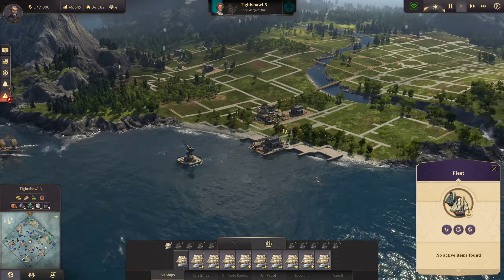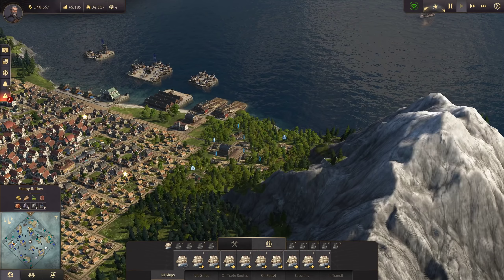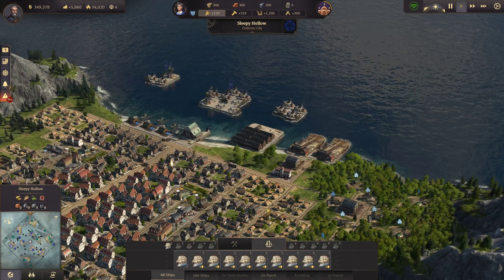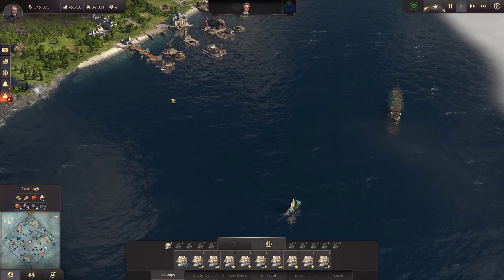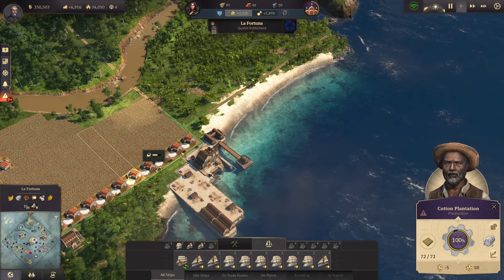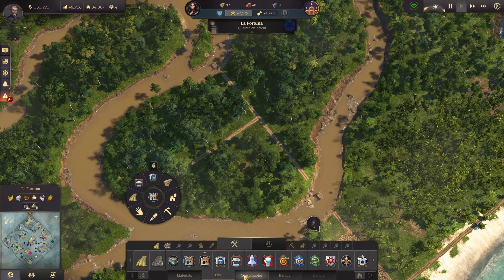That empty island is actually Bente's island and I intend to give it back to her if possible, but unfortunately you can't donate or give islands to other players. We can't even choose who we give shares to - that would be a nice feature. In the new world, since we need to process the cotton here at the plantations, we actually need space for cotton mill factories.